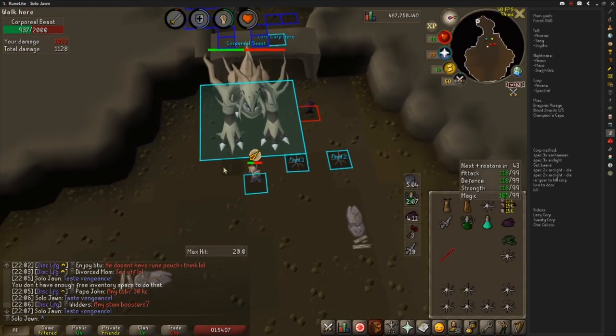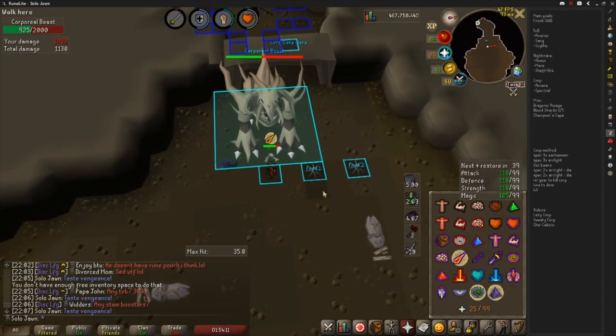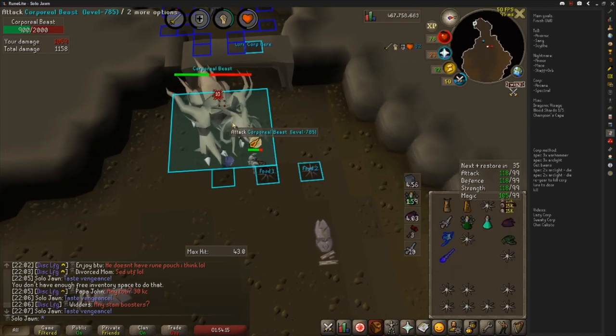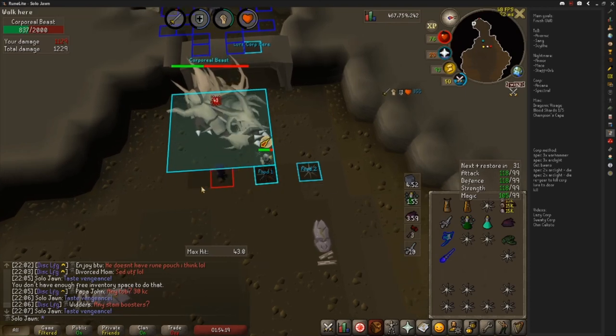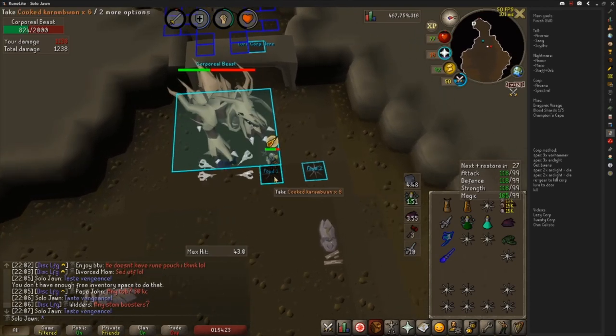You should be using Vengeance on cooldown. Eat when below 50 HP, and when you do, switch to your Mage Defense weapon and offhand, as well as turn on Augury for maximum damage reduction. You should use your combo food if you fall below 30 HP. For subsequent kills, just repeat the process except for suiciding food until your food piles are low.